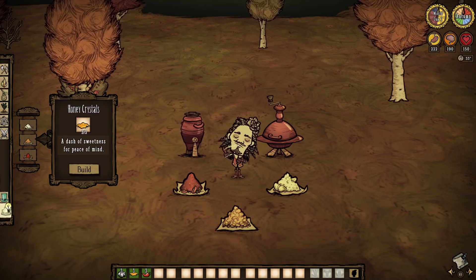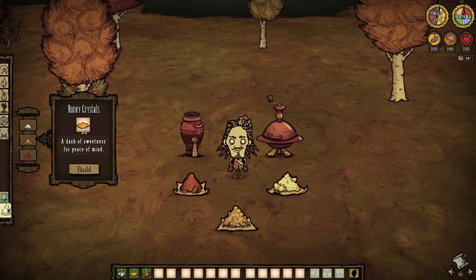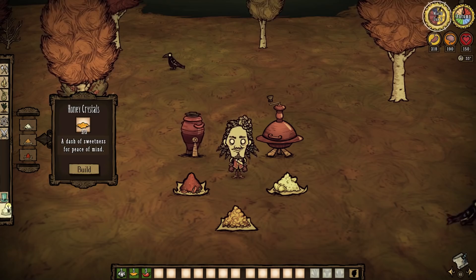Someone will have to be Warly, or you'll have to use the Celestial Portal to your advantage in order to do what you'll see here today. Warly has exclusive crafts and stations that not only create what we need, but are truly only accessible by the Culinarian. So get to it.